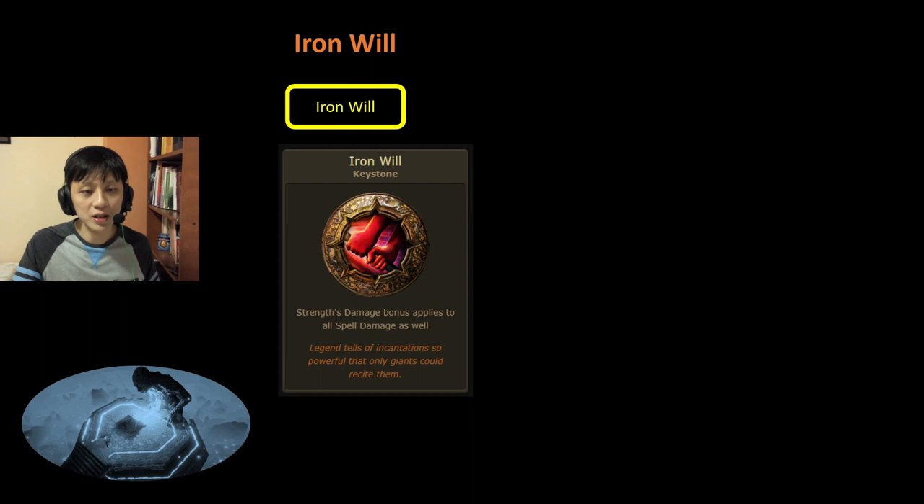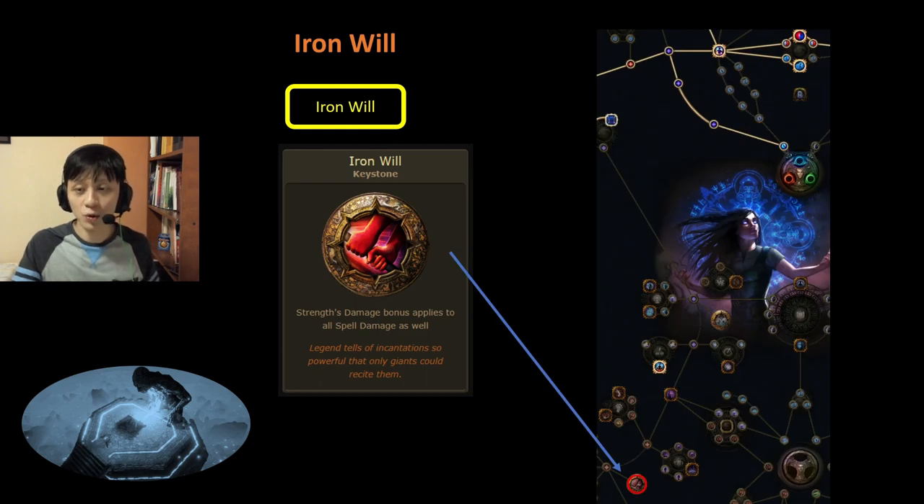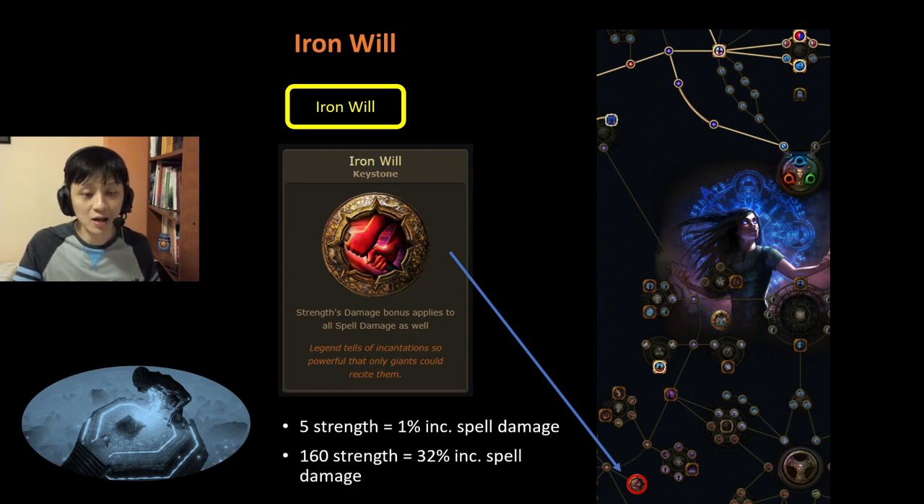Next, we have Iron Will, which makes your strength damage bonus apply to all spell damage as well. This is very far from the Witch starting node and you would not typically add it through the passive tree as it is situated too far below. What does Iron Will mean for us? It means that every 5 strength we have, we get around 1% increased spell damage. A typical CODOT build will have around 160 strength, which means it is equivalent to roughly 32% increased spell damage. Overall, 32% increased spell damage is quite good and therefore I rank this A tier.